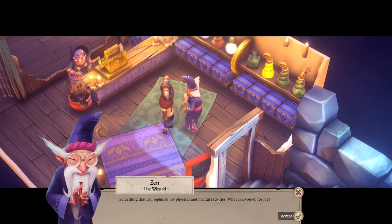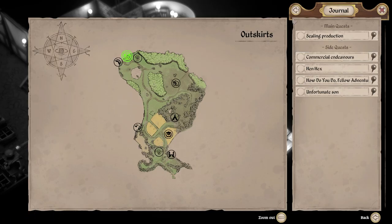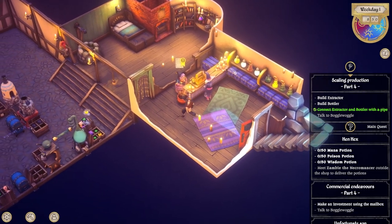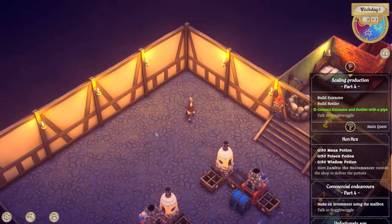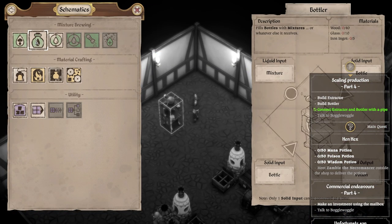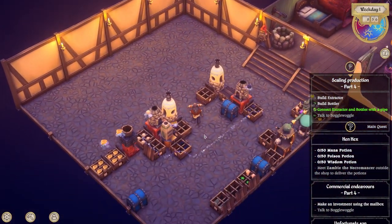I have just received a most urgent and important quest that requires some magical assistance in liquid form - something that can replenish my physical and mental faculties. What can you do for me? And what do they want? Mono potion, poison potion, wisdom potion. See, all these quests - we have to wait until we have the distiller anyway. So the distiller is definitely going to be the next thing that we want, on top of the extractor and bottler. So what am I going to need to build both of these? Wood, glass, iron, stone, glass, iron, and that's it.